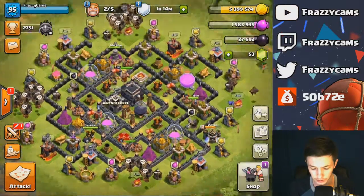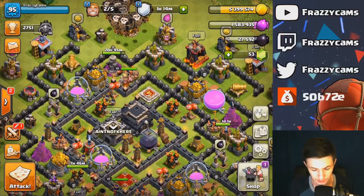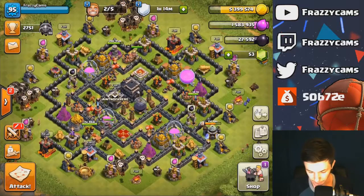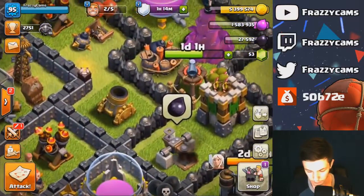As you can see, I have two builders free. If you look right here, the air defense will be done in 7 hours and my wizard tower will be done in 20 hours. What else is upgrading? Because I should have three things upgrading if I have two builders free. The air sweeper over here.